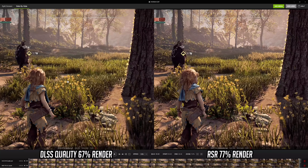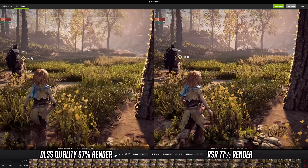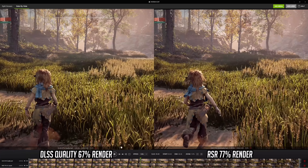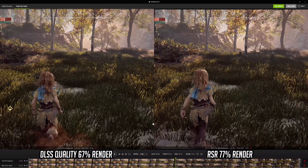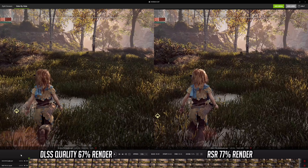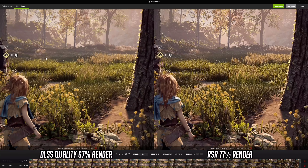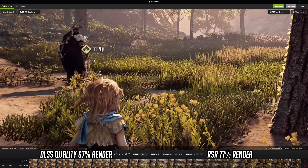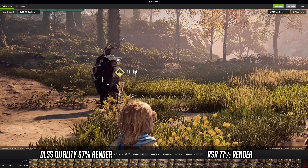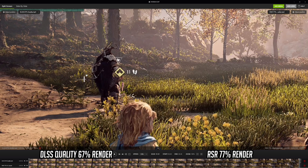If we contrast that with DLSS, which is a reconstruction technique as opposed to an upscaling technique, we can really see the difference. DLSS is on the left and RSR at 77% render scale is on the right. At half speed you can see it is very very clear — it is so much more shimmery using RSR compared to DLSS, which eliminates almost all of that shimmer. RSR is much sharper overall, however DLSS gives you way more detail in the grass and is the better overall picture.